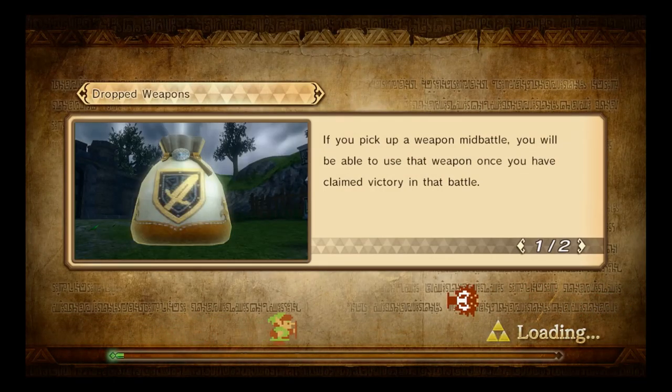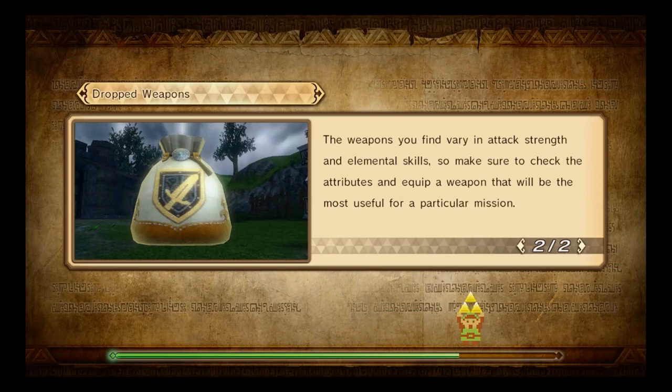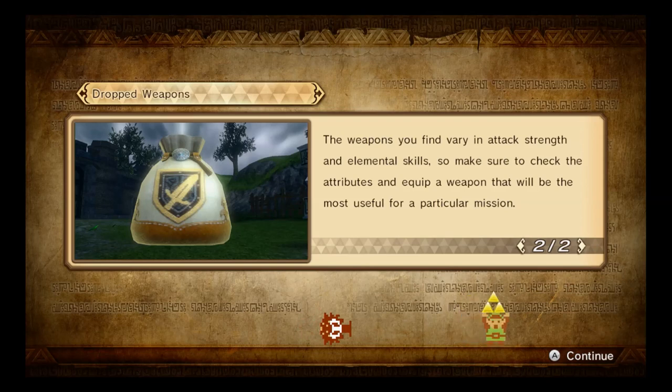To pick up a weapon mid-battle, you will be able to use that weapon once you have claimed victory in that battle. Weapons you find vary in attack strength and elemental skill, so make sure to check the attributes and equip a weapon that will be most useful for a particular mission.